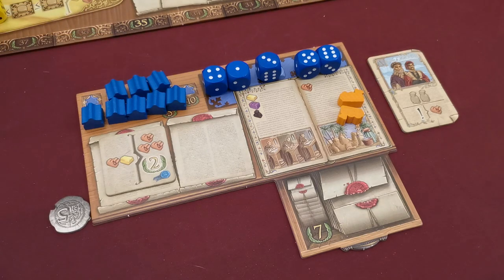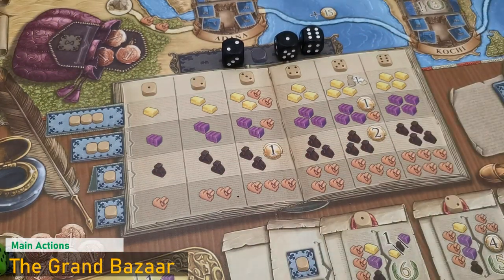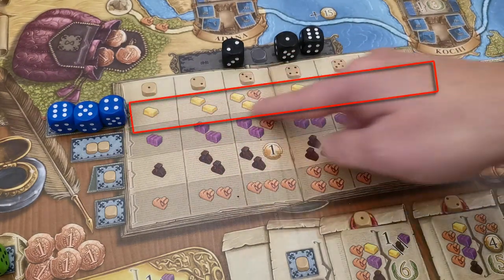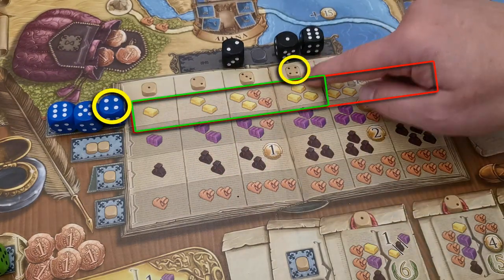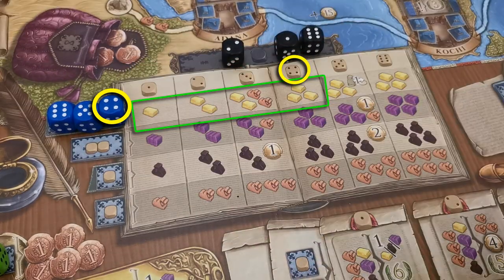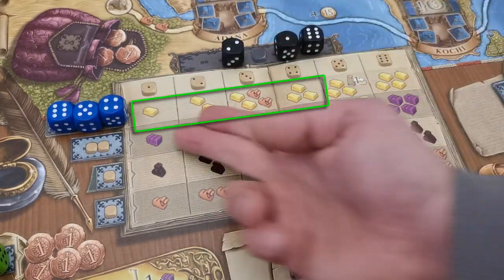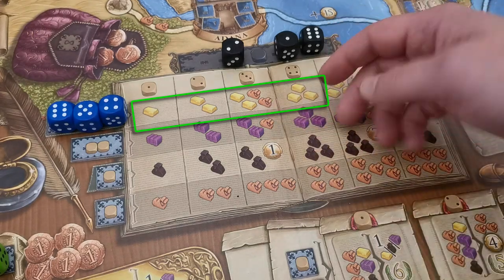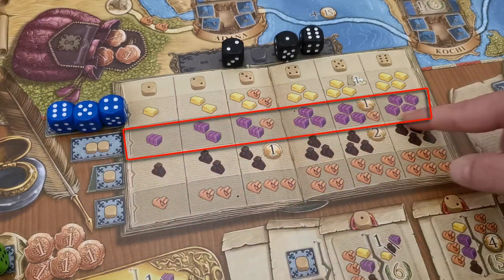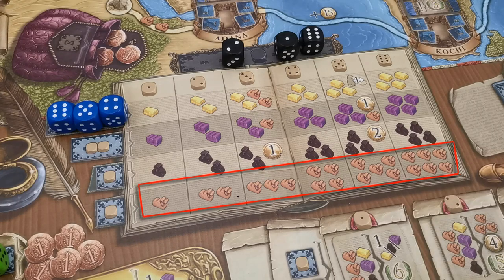Now let's explain all the main actions. The grand bazaar is where players gain resources. If you play the required three dice here, you can gain a reward from the same row and from the column corresponding to the value of your dice — in this case four. So you can gain three gold bars, or choose an award of a previous level such as two gold bars and two camels. The second action row grants silk, the third mainly grants salt, and the last row grants camels.